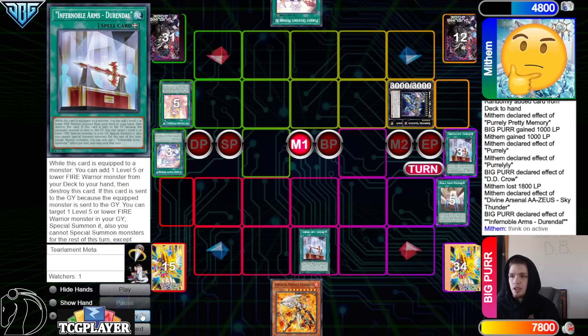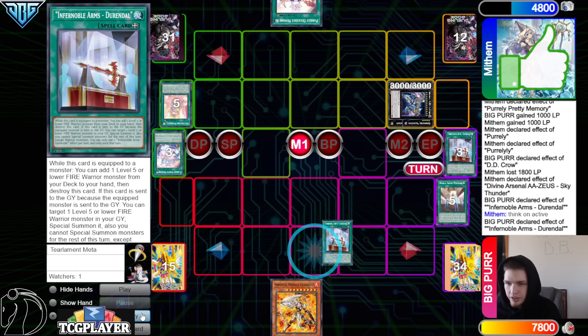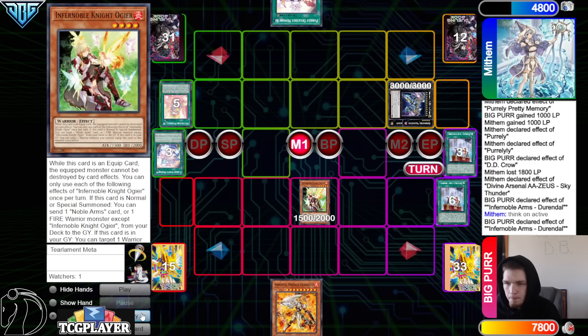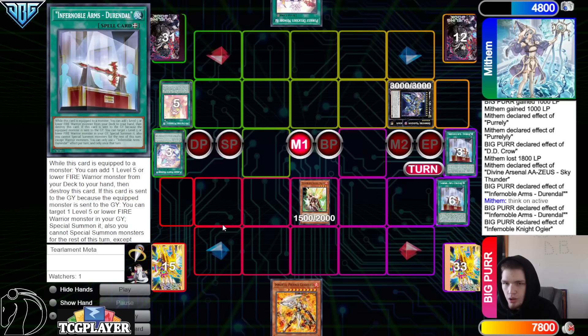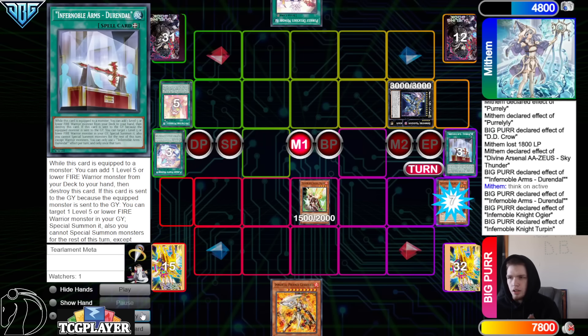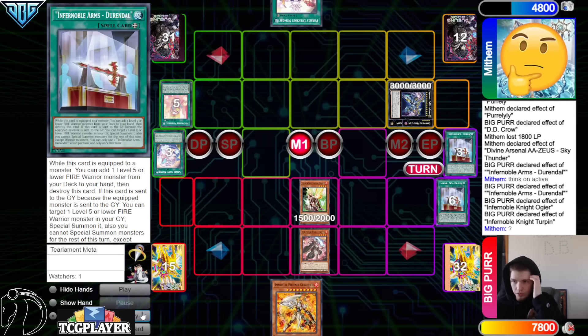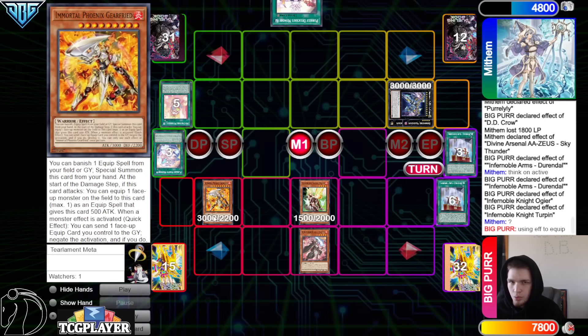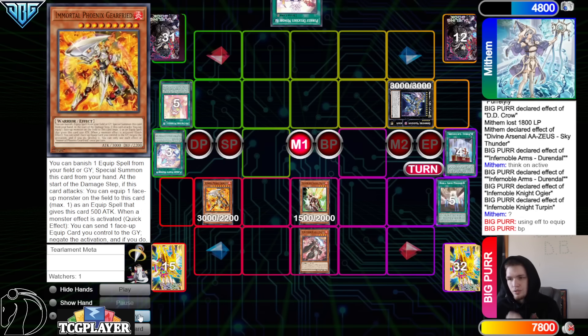They're thinking on that. They said okay, you're good. Go search out Ogier. Normal Ogier, Ogier effect to go dump — dump Turpin. Turpin effect to equip from the graveyard. The opponent says question mark — I'm using the effect to equip. And then activate Gearfreed to banish. And then battle phase.